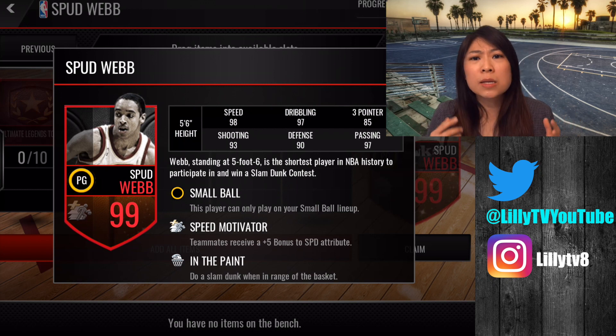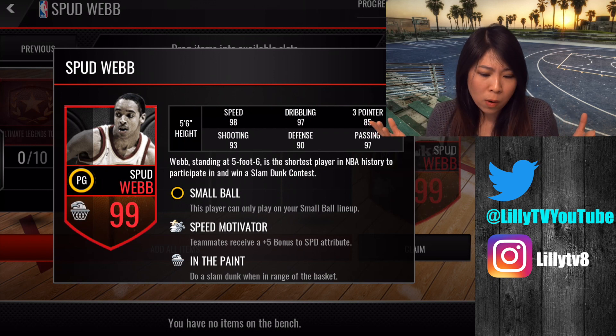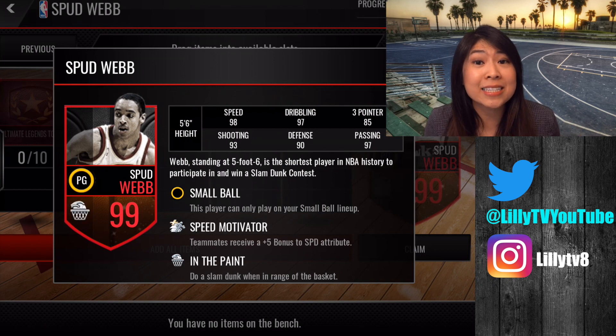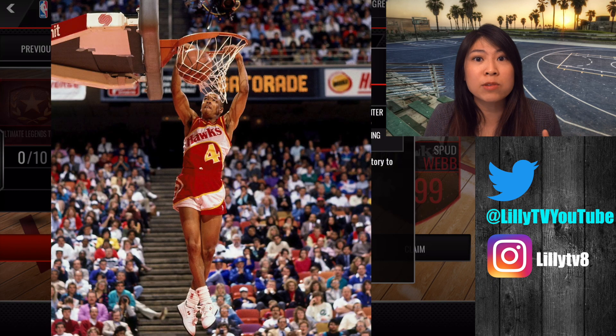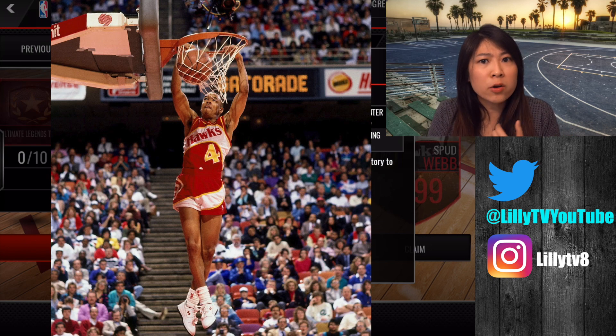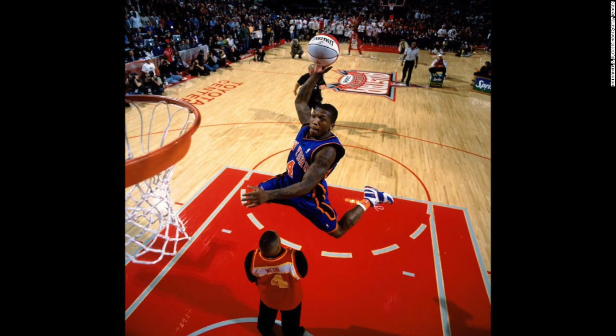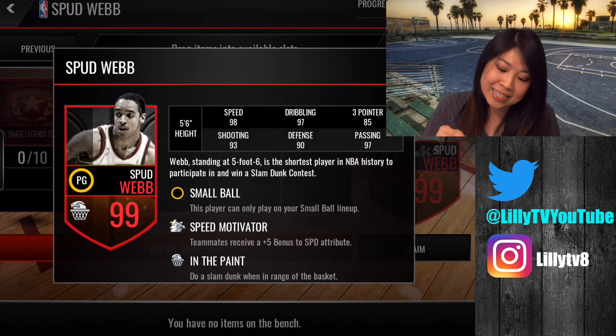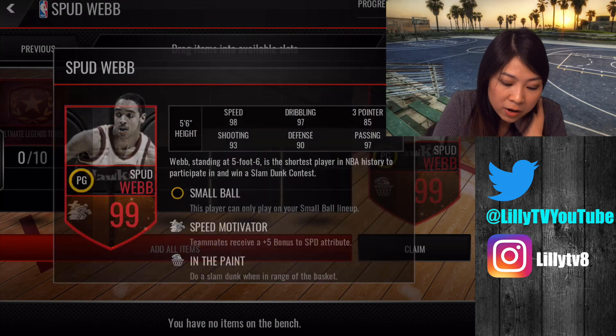Some of you might be wondering why a 5'6" guy has the in-the-paint badge. Well, in 1986 he actually won the slam dunk contest beating Dominique Wilkins. And 20 years later — I don't know if you guys know this — he actually trained Nate Robinson to win the slam dunk contest. Those two are the only guys under six feet to ever win a slam dunk contest, and that's why Spud Webb has the in-the-paint badge.